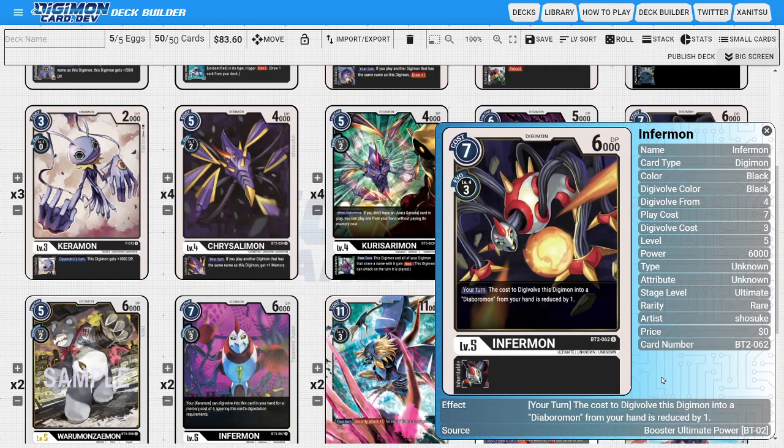On to the ultimates, I'm running four copies of the BT02 version of Infermon. We're playing him just because he has the powerful ability where during your turn, when you Digivolve this card into a Diaboromon from your hand, you get to reduce the evolution cost by one. Being able to reduce the evolution cost of Diaboromons by one is really powerful, allowing us to tempo out our Diaboromons more efficiently and get into them as quickly as possible.